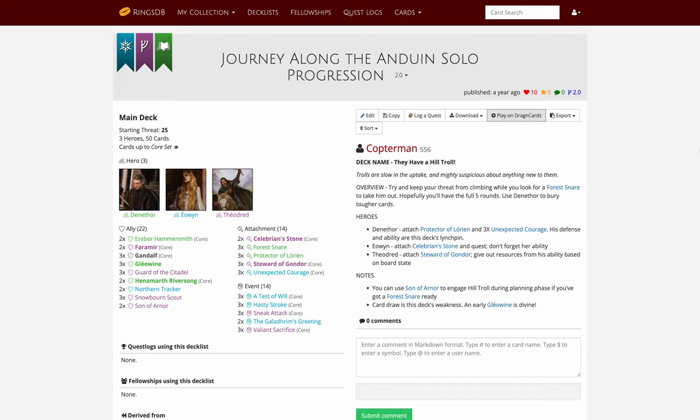Hello and welcome back to our Lord of the Rings LCG Solo Progression Series. Today's quest is Journey Along the Anduin, the second scenario in the core set. We'll only be using cards from the core set in this deck. The deck name is 'They Have a Hill Troll' — because if you've played this game, you've experienced that moment when the Hill Troll is added to the staging area. It's kind of how Boromir must have felt in the movies. It's a rite of passage for anybody that plays Lord of the Rings LCG.